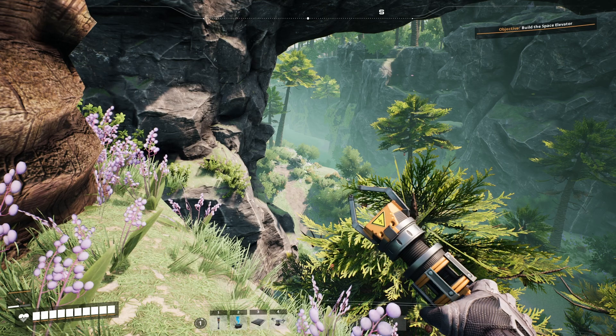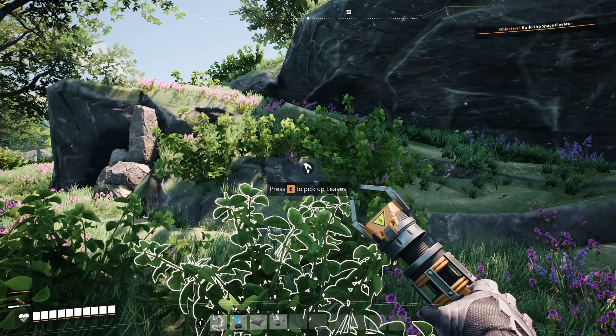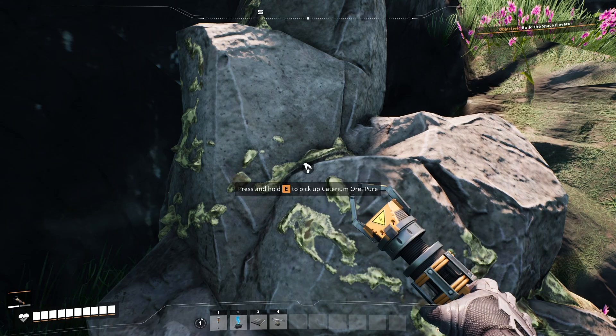It's good to gather some hard drives early on because there are some recipes in the early game — particularly cast screws and iron wire — that are very helpful to have in your recipe book. As we go we're going to keep an eye out along rock walls and under ledges for nodes of rare materials like this.